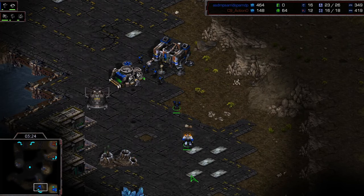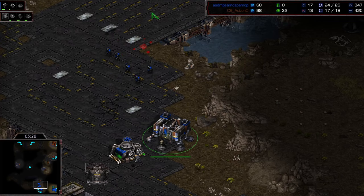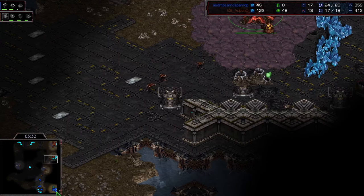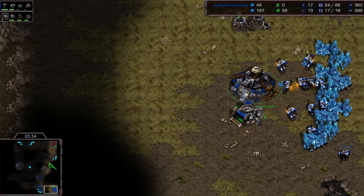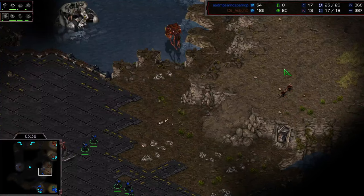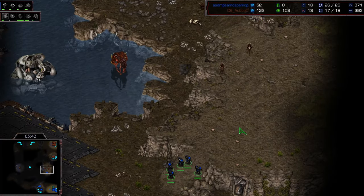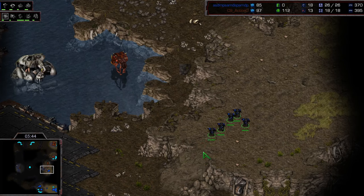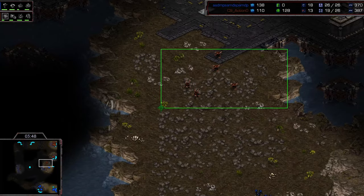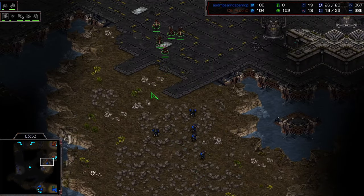Light takes his command center at the natural and has a little wall. He wants to push out with about five marines to try to force a couple more zerglings out of Action. There's already about five lings so he shouldn't be able to make that happen — he'll just wait on top of the ramp to catch the marines as they come forward. But no, he's gonna back away, not having all five lings together at the right moment.